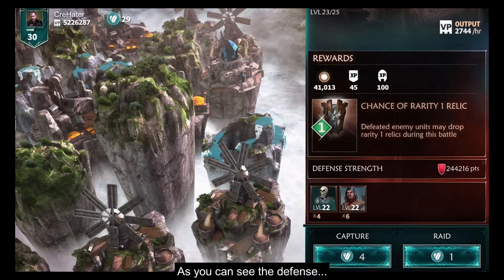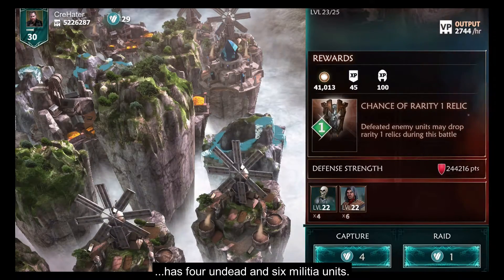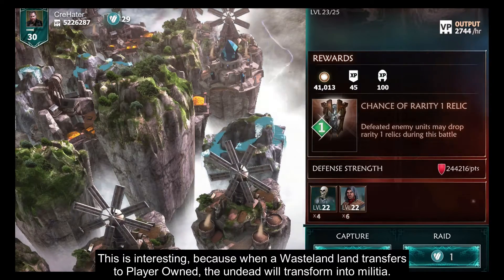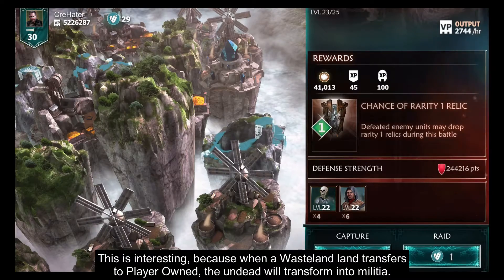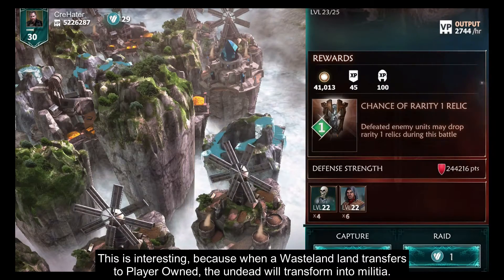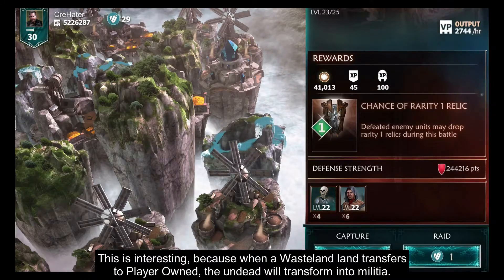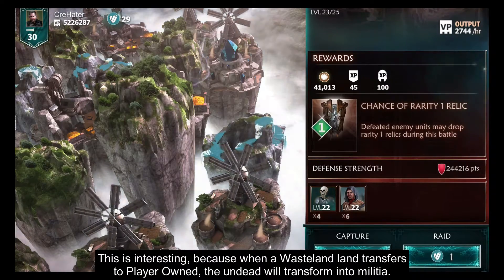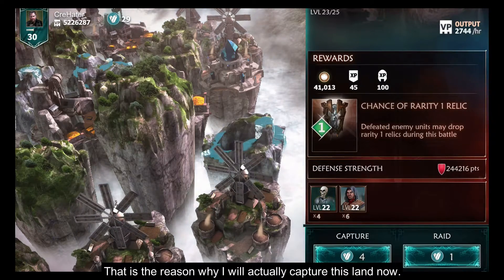As you can see, the defense has 4 undead and 6 militia units. This is interesting because when a wasteland land transfers to player owned, the undead will transform into militia. That is the reason why I will actually capture this land now.